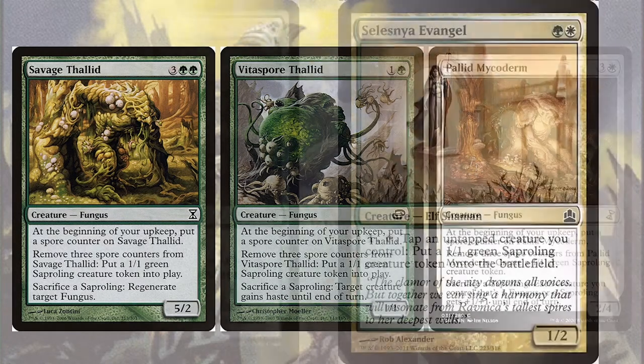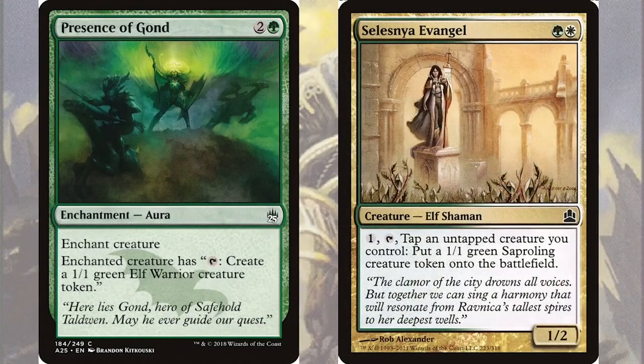Other all-stars for our 1/1 token generation will be Presence of Gond and Selesnya Evangel. Presence of Gond is a creature enchantment for two and a green that gives the enchanted creature: tap to create a 1/1 green elf warrior creature token. While Selesnya Evangel is a 1/2 elf shaman for a green and a white that has: pay one and tap, and tap another untapped creature you control to create a 1/1 green Saproling creature token. Both of these will allow us to create a token creature every turn.